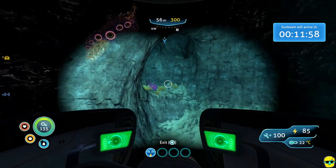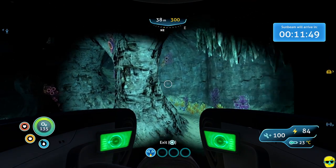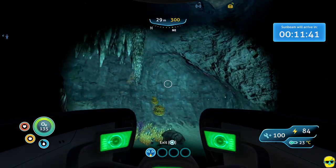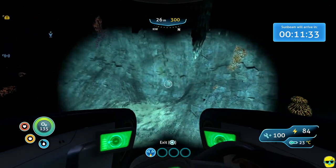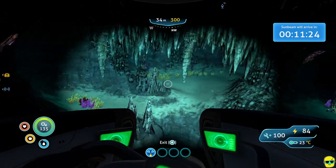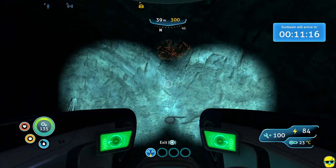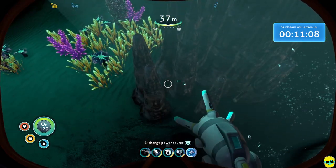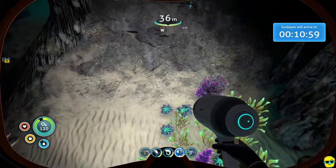We can just keep driving around until we find the way out — this looks good. Nice large cave section here. I'm still greedily looking for diamonds. We got gold, which isn't as cool, but you will need more gold. The seamoth is great in the dark because it just has lights on it — helps you find your way more easily.